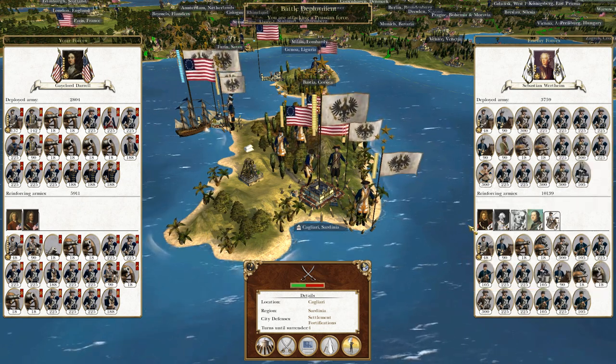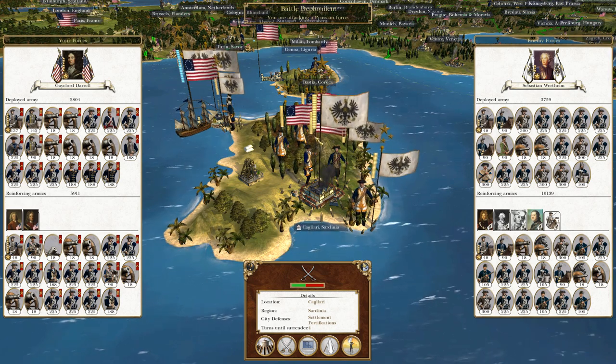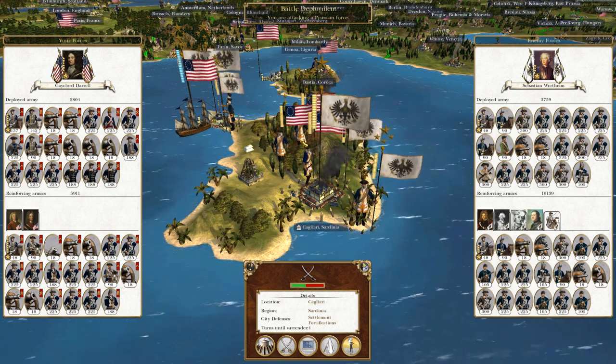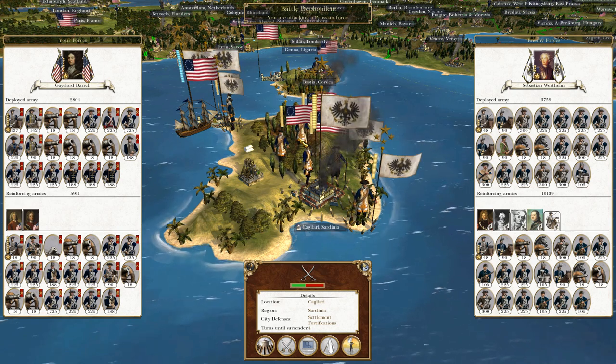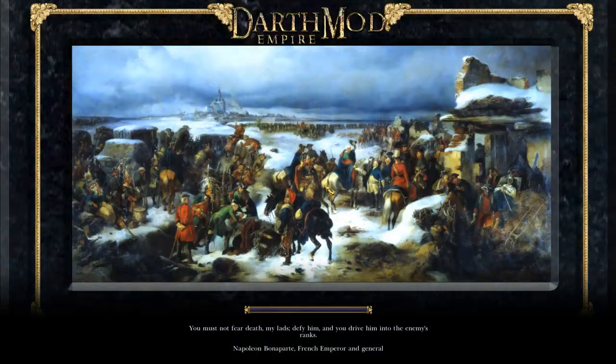We do have multiple reinforcing armies coming in from multiple directions, even some coming from right behind us. But we do have a couple of our own stacks, so this is a battle which, if it goes disastrously wrong, we have plenty of reinforcements to do the job. I swapped out some of my scouts for units that deal more damage in the shortest amount of time, to prevent their routing units from leaving the field. Thankfully, because they've got lots of infantry, it will take them some time to leave.